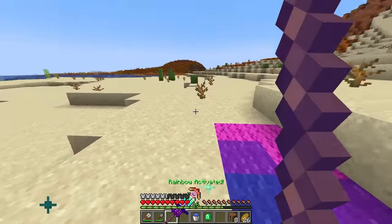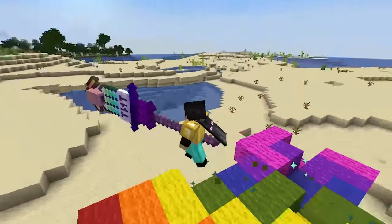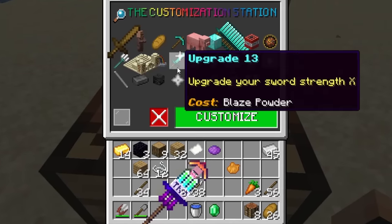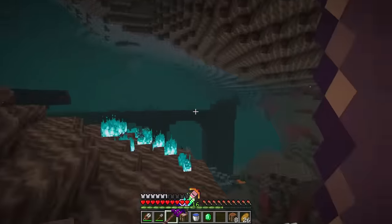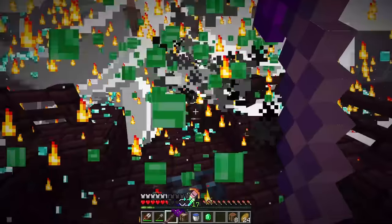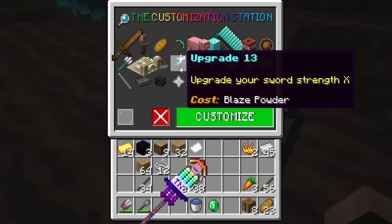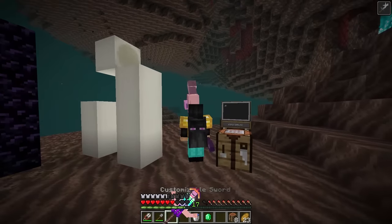We click upgrade 12 and get the rainbow upgrade. When we press a button, rainbow is activated — we can walk as a rainbow and float into midair. Up next is upgrade 13: Strength 10. We need blaze powder. We use our abilities to fight blazes and get one blaze rod. We craft one blaze powder and now get Strength 10 on everything. It's got muscles!